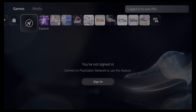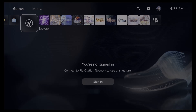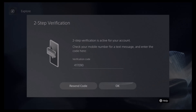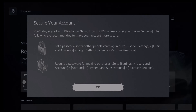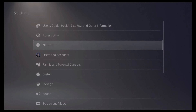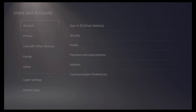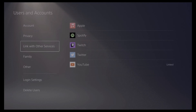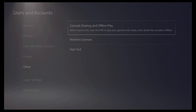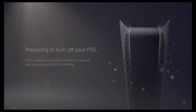We're back and now I have to sign in again — this is the most annoying thing because my password is hard to type on screen. By the way, if you don't have it, you should turn on two-step verification so people aren't doing stuff. Now go up here and turn back on Console Sharing and Offline Play, which is under Users and Accounts > Other. It says I don't have one because it was disabled — and we're done.